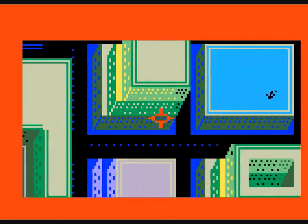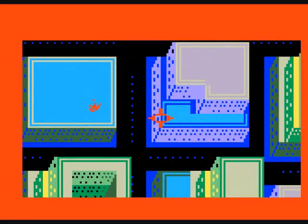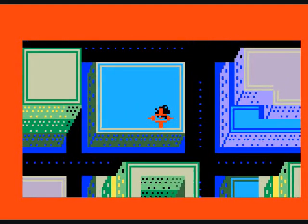Later on in the game, enemies get very good at avoiding you. There is a fire — let's put it out. You've got to press the bottom left or bottom right action button to fire your water cannons, and now it's out.